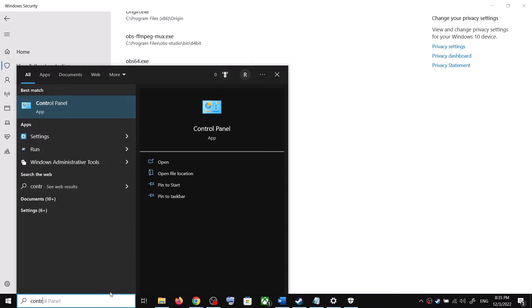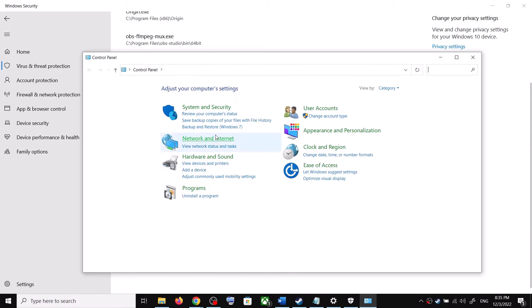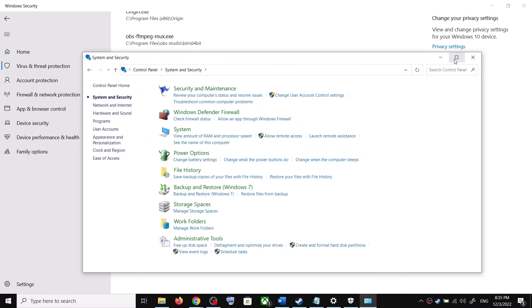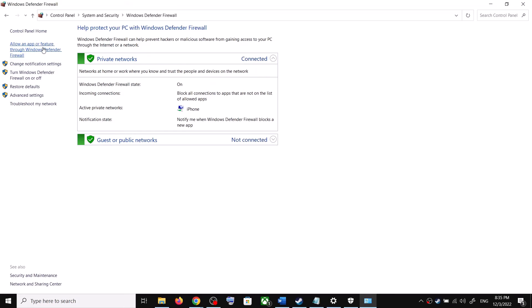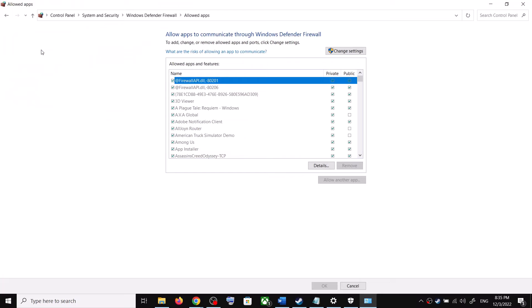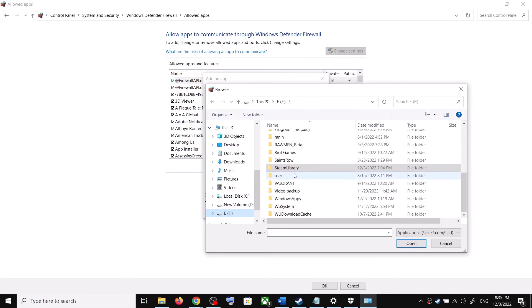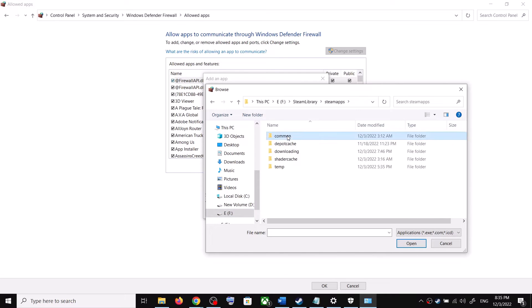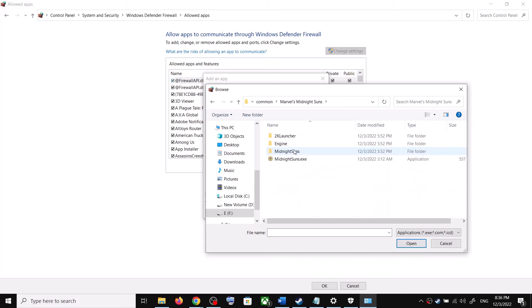If you're still facing the problem, open Control Panel. Type Control Panel in the Windows search box and click on it. Go to System and Security, then Windows Defender Firewall. Click on Allow an App or Feature Through Windows Defender Firewall. Click on Change Settings at the top, then click on Allow Another App, and then click Browse.